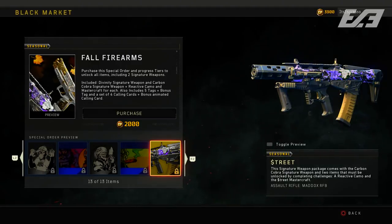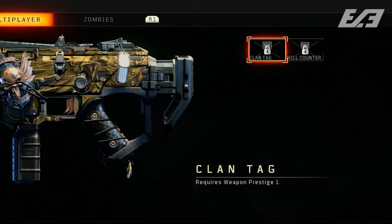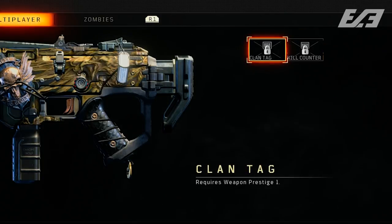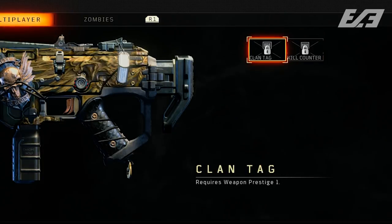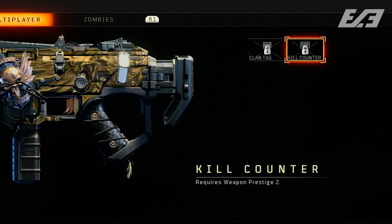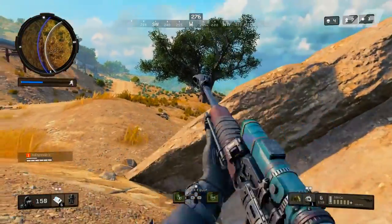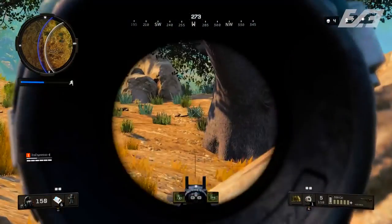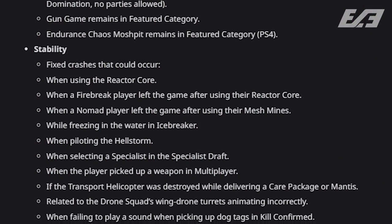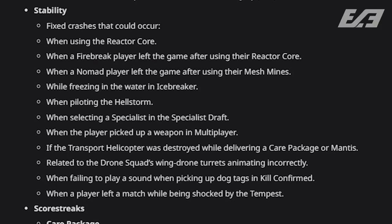Moving on: clan tags and kill counters for weapon prestige items have been adjusted to LED displays for higher visibility on weapons, which is a nice change since many felt the previous display was too small. There are also a number of stability fixes for multiplayer crashes — I'll put the image on screen so you can browse through them, but there were quite a few stability fixes addressed here.